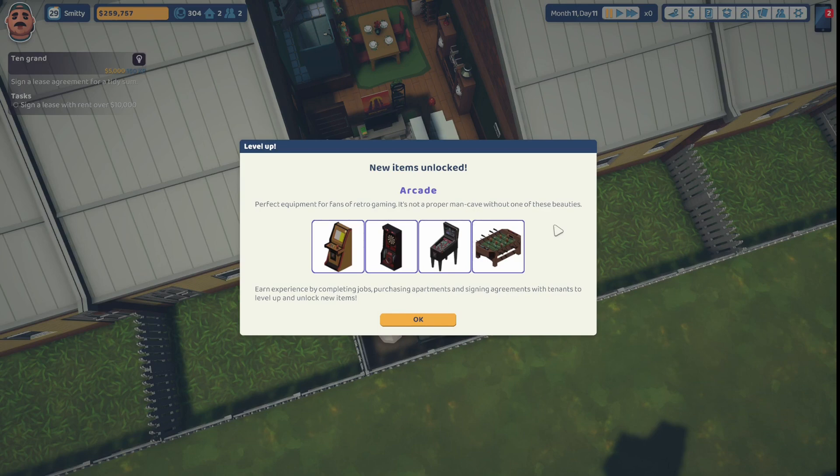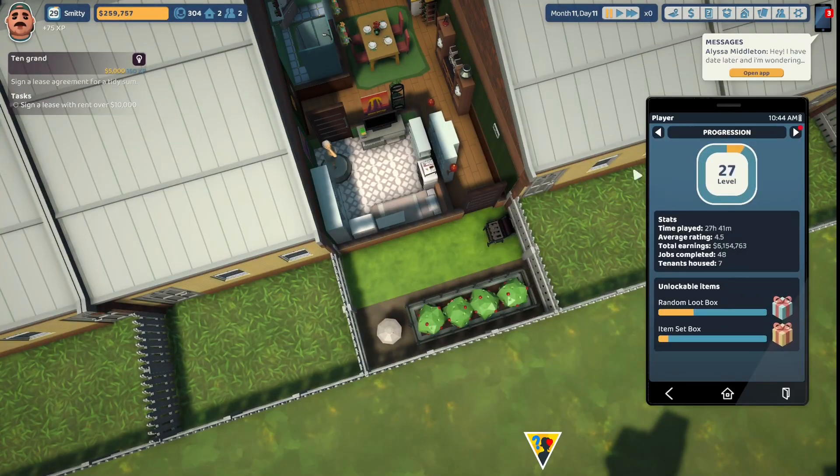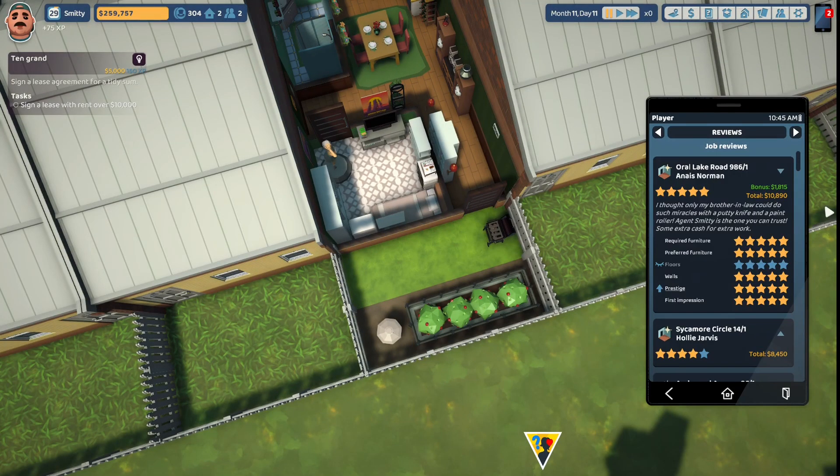They earn experience by completing jobs, purchasing apartments, and signing agreements with tenants to level up and unlock new items. Let's take a look at our review. Nice — Norman, Oral Lake Road 986 — we got five stars! 'I thought only my brother-in-law could do such miracles with a putty knife and a paint roller. Agent Smitty is the one you can trust.' Required furnishing: five stars, preferred furnishing: five stars, floors: five stars, walls: five stars, prestige: five stars, first impression: five stars.